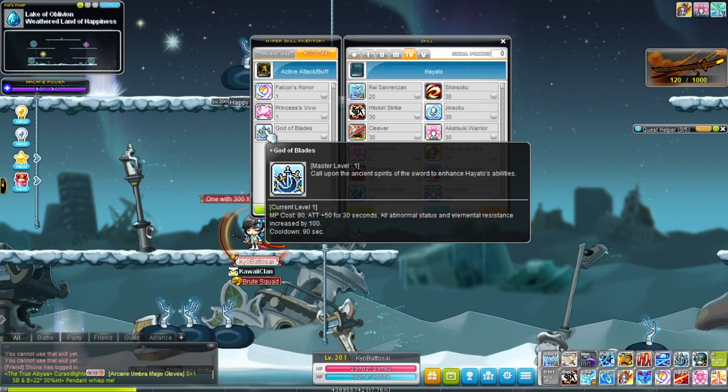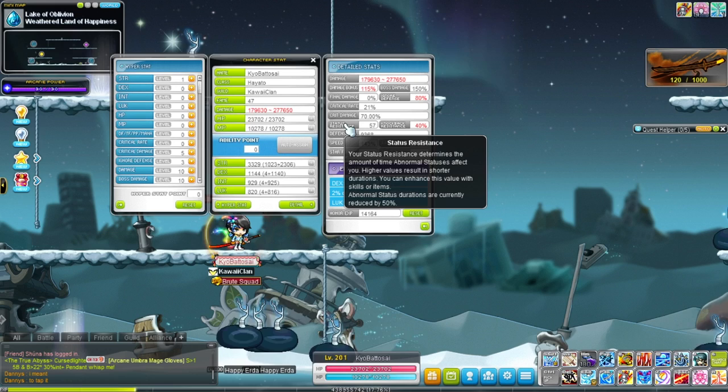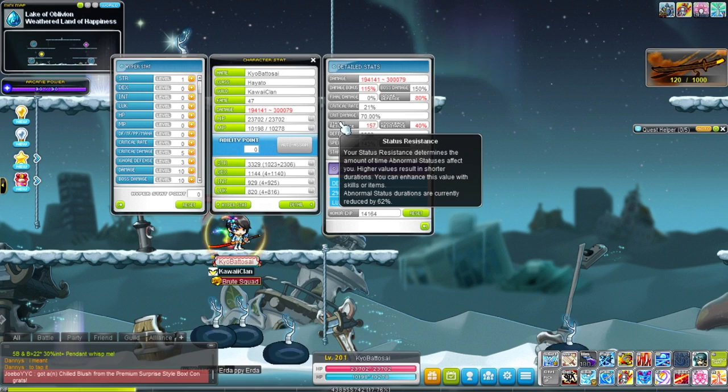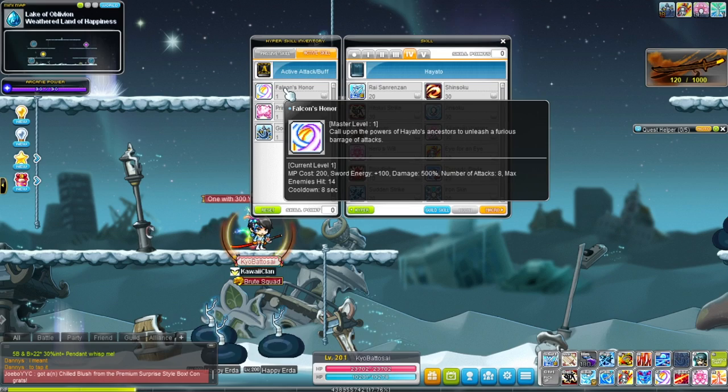Moving on to Active Hyper Skills: at level 140 you get God of Blades, which gives you 50 attack for 30 seconds and increases your Abnormal Status and Elemental Resist by 100 — which is a lot. Right now I have 50% reduction to Abnormal Status, but when I use the skill I have 62% reduction. That is really good. Cooldown of 90 seconds.